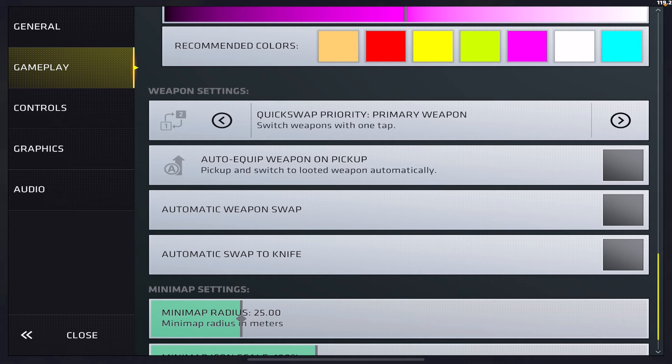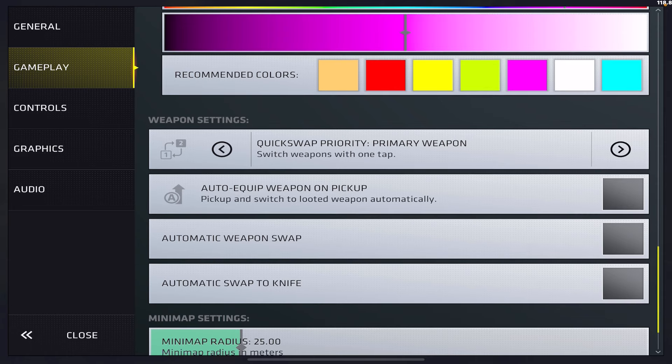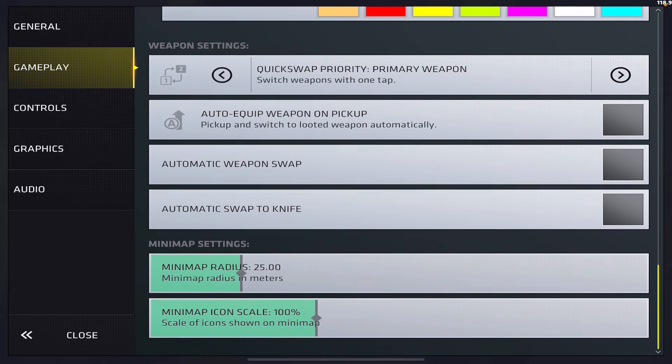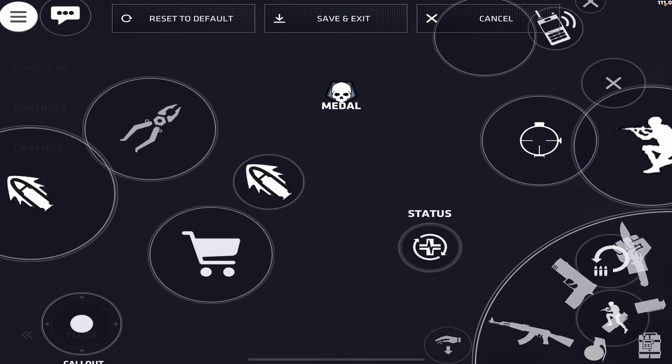Enemy highlights — I recommend turning this on and setting it to a different color than the map environment. Most walls and outlines are grayish, black, or white, so I recommend a bright color that stands out — something like magenta, which is what I use. I have it on both sides. For quick swap priority I've always run primary weapon, though some people use previous weapon. I just feel more comfortable with primary weapon — it's not something that will drastically affect you, just play around and see which you prefer.